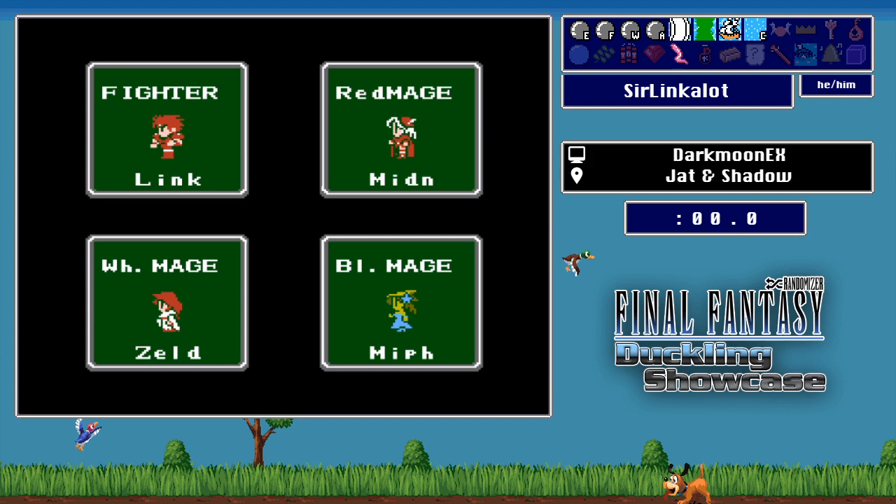Black mages will be slightly better at running than red mages, which is why having two black mages can be an effective way to run, or just a single thief can be effective. Without pound shuffle on, running will be faster, but not necessarily safer in all situations. This type of comp is going to be very competitive and definitely something we could recommend, especially to our newer runners. Sir Linkalot is going to put on a good show for us tonight.